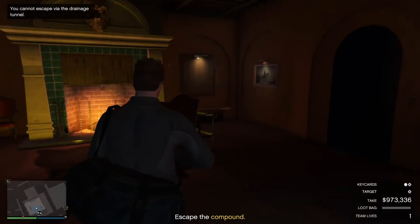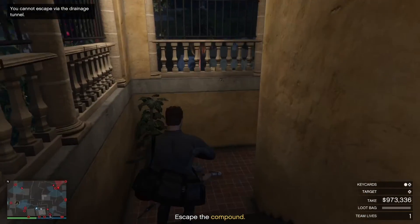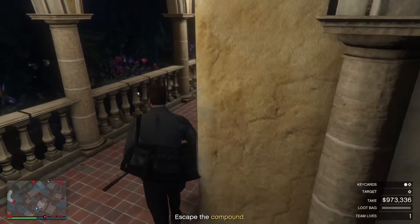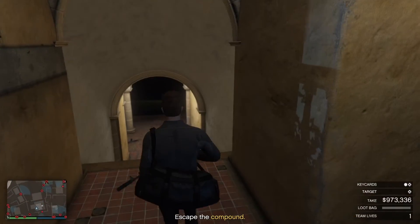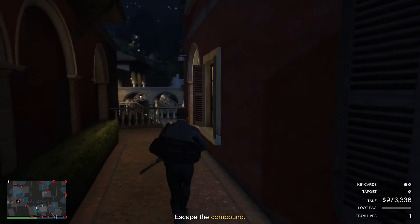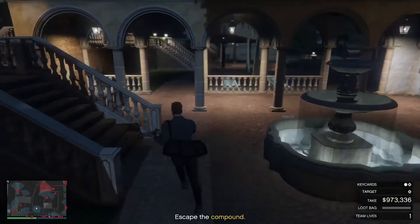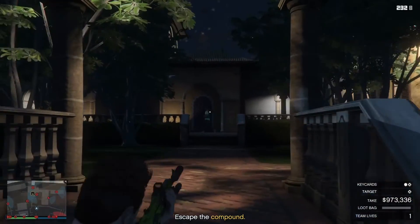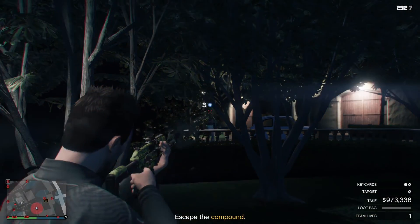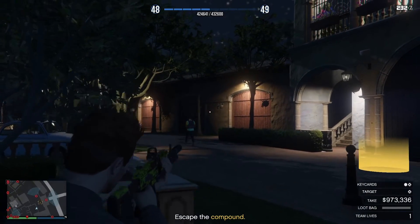The next bit I don't think a lot of people know about — you just swim out. Walk out straight away, and be careful because there's usually not anyone at the bottom here but if there is just take them out. I think this heist is better than the casino heist — I do not miss those preps at all. Take him out; just wait until he stays still.